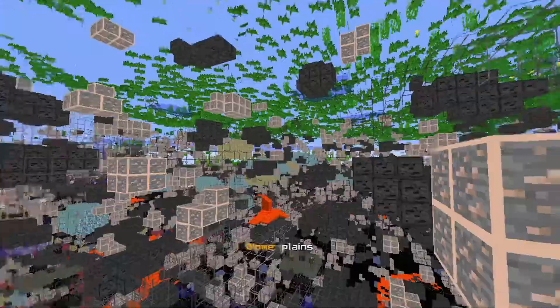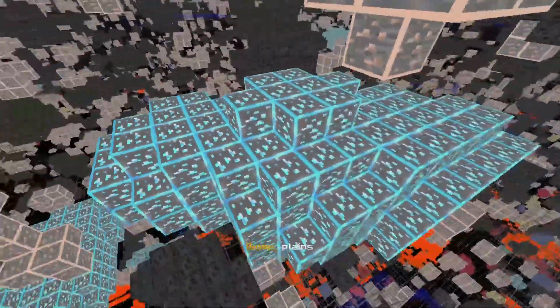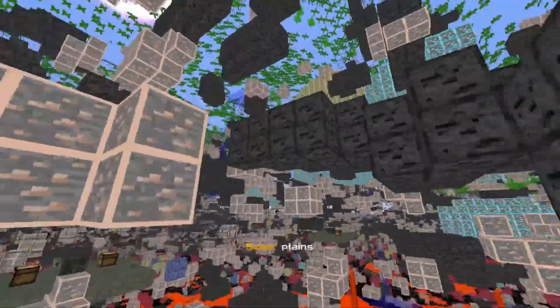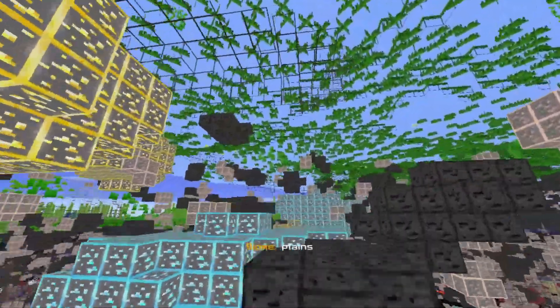And we are in. So these are newly generated chunks right here and we are in the plains biome. There we go — there's the diamonds. A huge generation of diamonds right there, that's pretty insane. And there's no redstone down here either, which is fantastic. So everything is working properly. And there's the gold as well. So this is all in the plains biome.